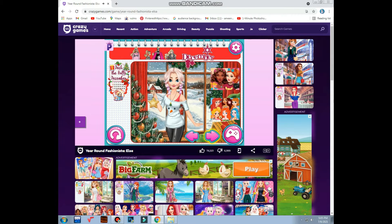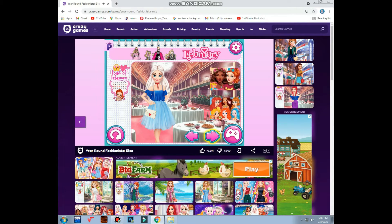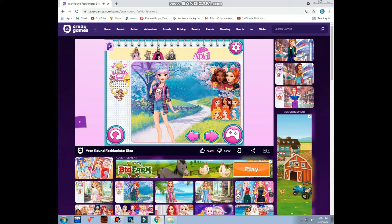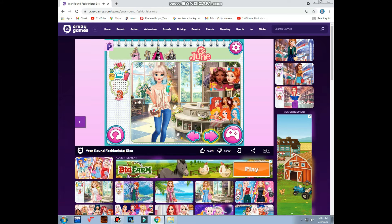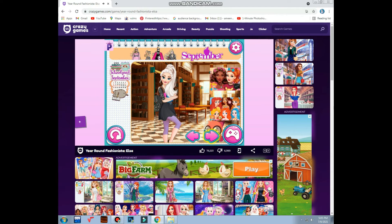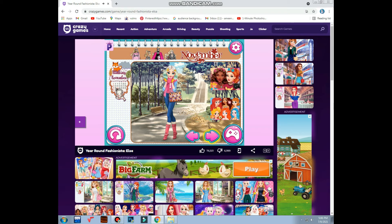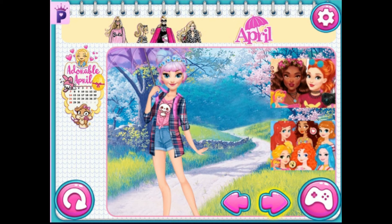Everyone is ready! This is December, January, February, March, April — this is painted few — May, June, July — this is beach — August, September school, October Halloween, November, and December. In all of these pictures, my favorite is this picture — April — this is such a cute picture!